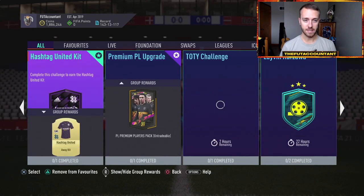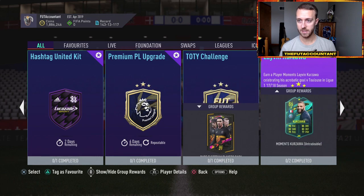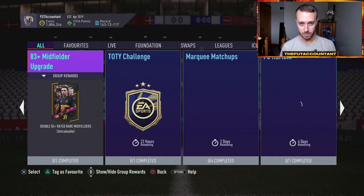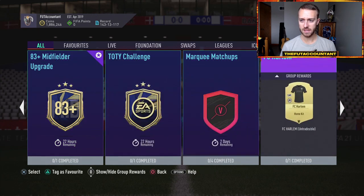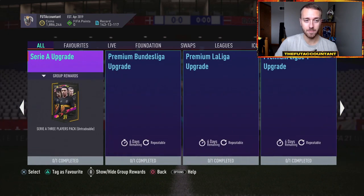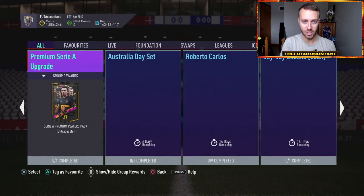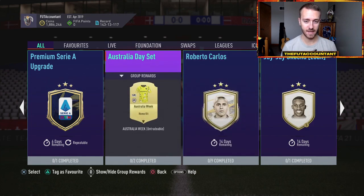Let's see if we got any other SBCs today. There's an 84 player pick that's been there, the Premier League upgrade, and an 83-plus midfielder upgrade — that is what we were expecting. I think that is it. Here's all the upgrades, and the best thing is they are just requiring rares. Australia Day set as well for content today.